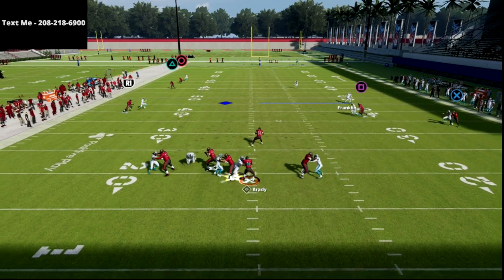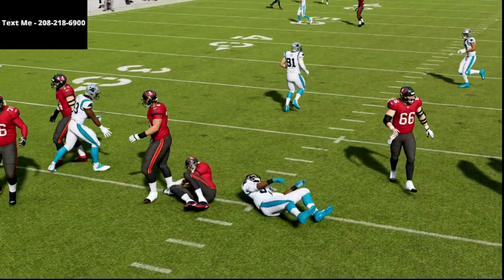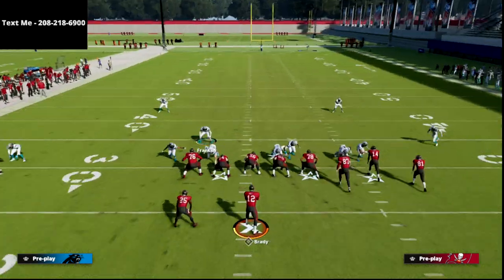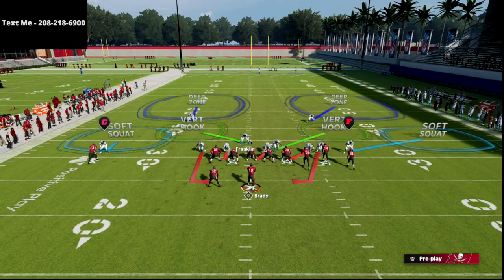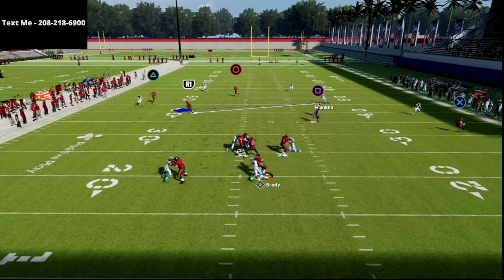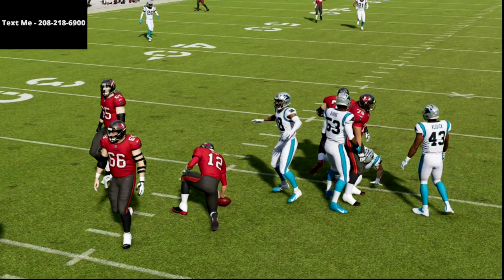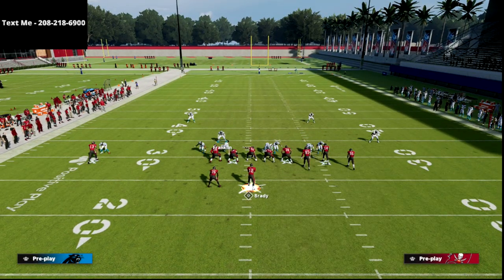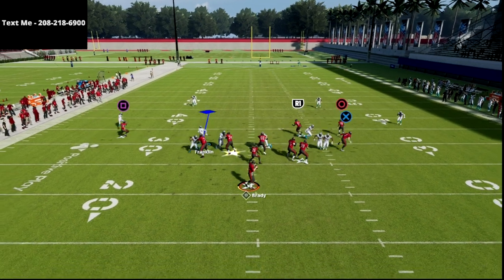That time we got held up by the tight end — that doesn't happen as often as you'd think, it was kind of a fluky situation. You don't have to press for this to work, and as you can see the pressure just comes in. It's a really simple five-man pressure, but where it becomes really good is when they start blocking people.